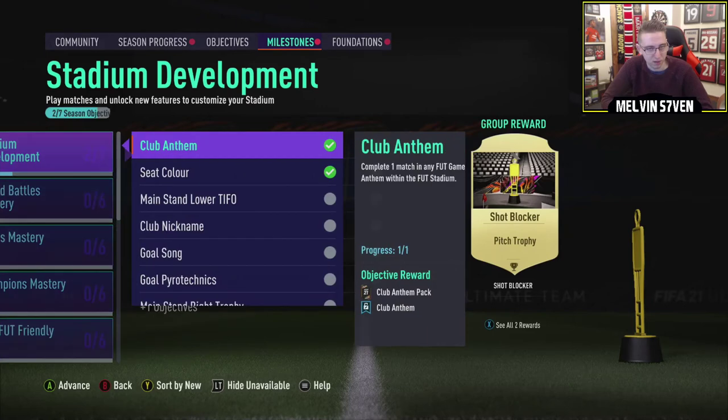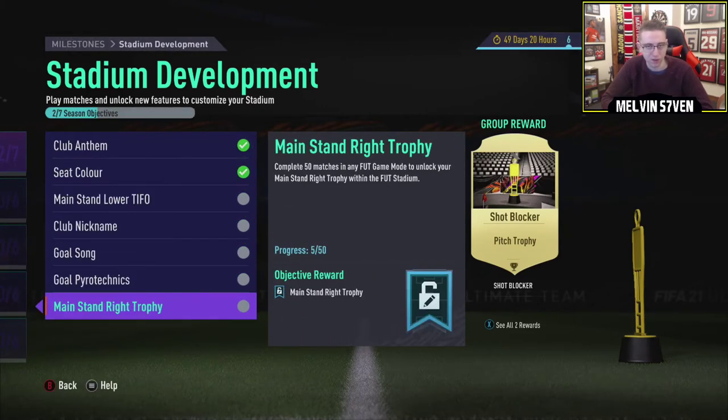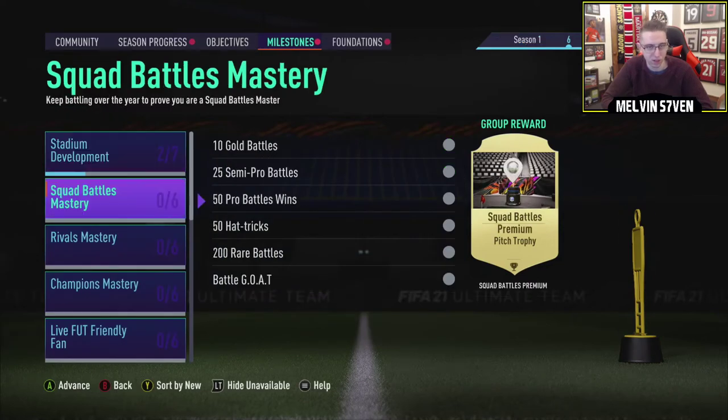The packs have been absolutely shite. But yeah, we've got a couple of packs there. What else do we need to do? Complete 10 matches, 20, 30, 40, 50 — that's easy enough for Stadium Development.